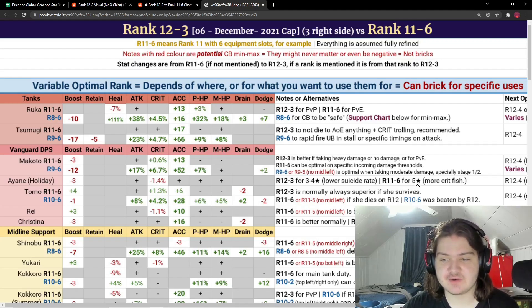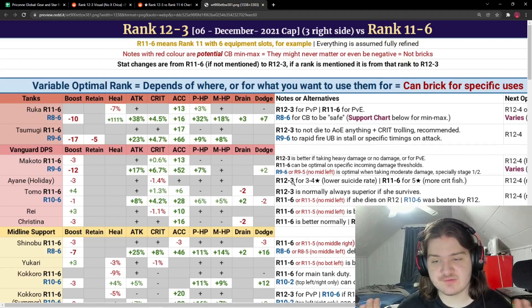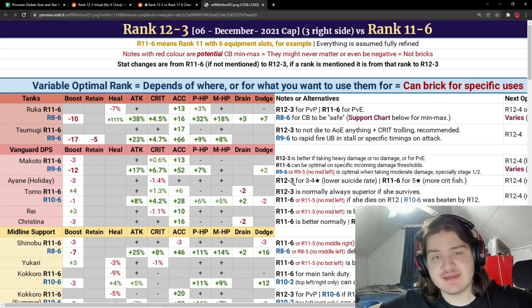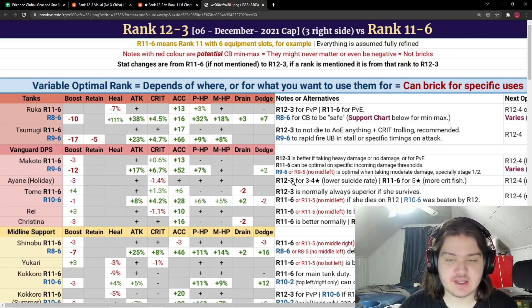Rank 11-6 can be optimal for Makoto on specific incoming damage thresholds, and rank 12-3 is better if you're taking heavy damage, no damage, or for PvE. Personally I'd recommend keeping her at rank 9-6, since that's where Makoto is used the most — either in PvE, where people use her all the time, or in clan battle where she sees the most use. So rank 9-6 or rank 9-5 no-matter-left is your best bet.